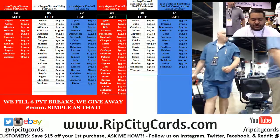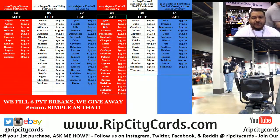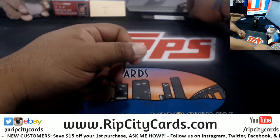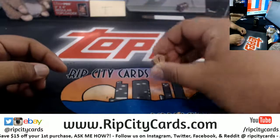Yo, what up everybody, Carver Moses with you — time to do immaculate college football number block, number nine. Let's do twelve.